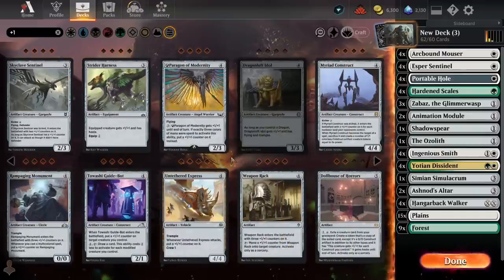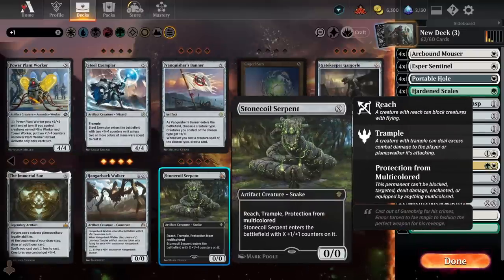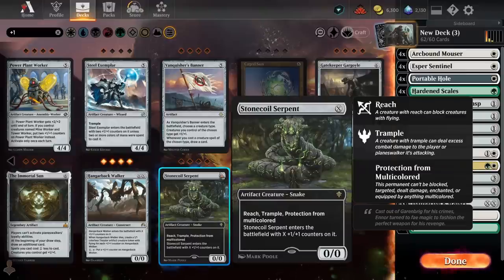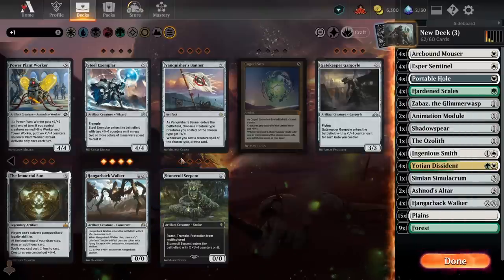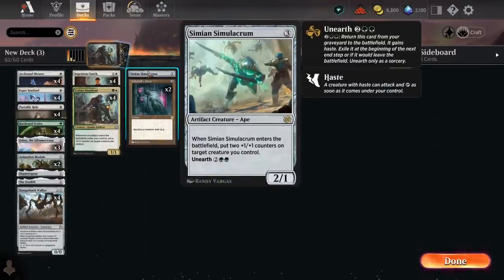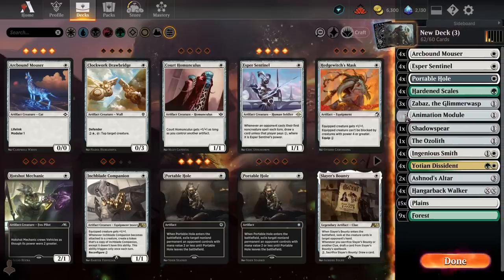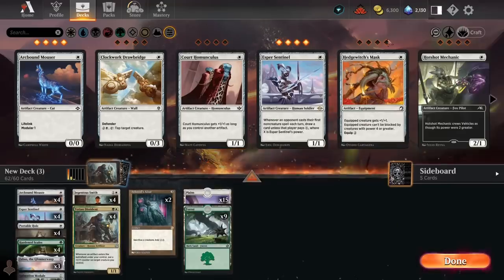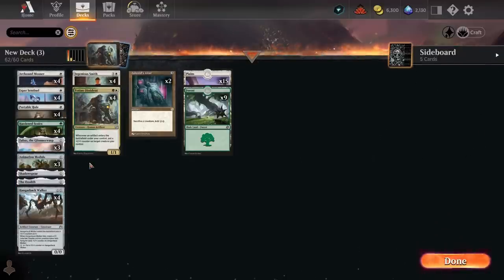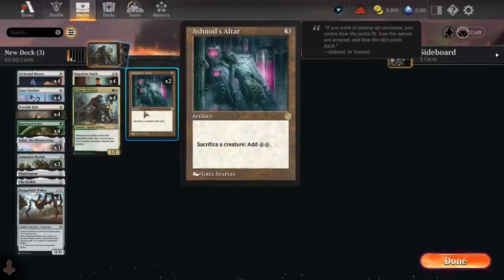Checking other options — Nettle Assist is powerful in an artifact deck, but we're much more of a +1/+1 counter synergy deck. So overall I didn't really see anything there that massively excited me. I'm going to go 3 Animation Module just to maximize our chances of seeing the combo. I could see this becoming a second Ozalith, a second Shadow Spear, or maybe a third Ashnod's Altar — though I'm not really convinced about that.